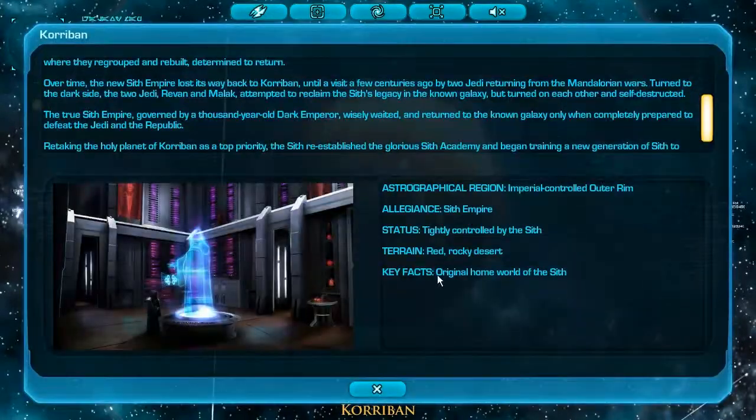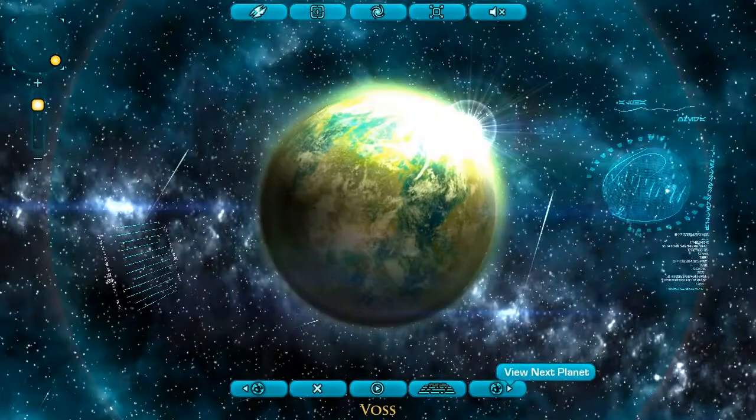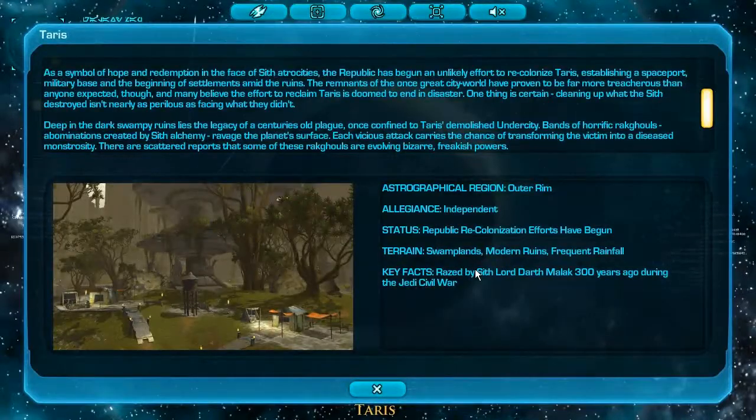Korriban — Sith Empire, entirely controlled by the Sith. This is the starting area for most or all Sith players. Voss — Outer Rim, Independent, targeted for Imperial Conquest, now both sides can be here for Alliance. Taris — Independent Republic, recolonization efforts underway.